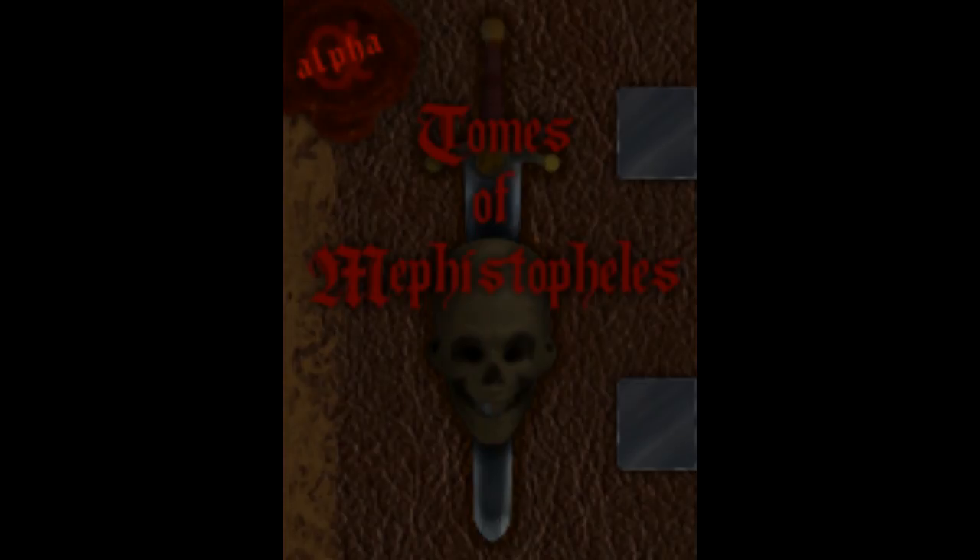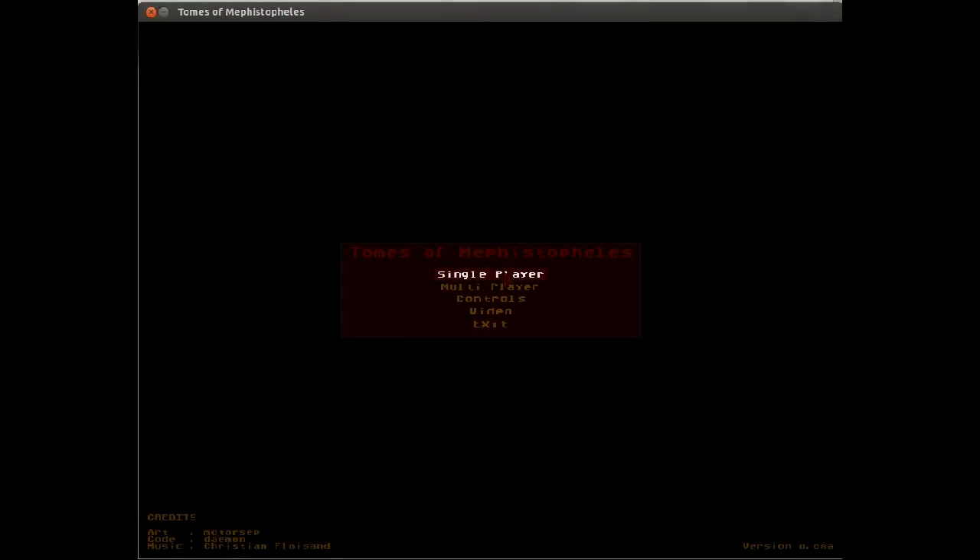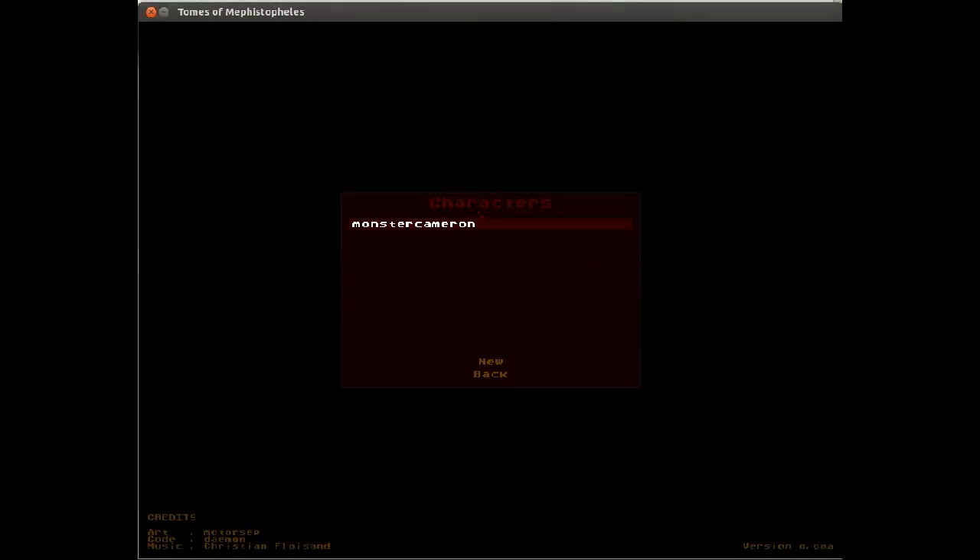Alright, so this is Tomes of Mephistopheles, patch 0.8a. I'm just going to log in, and this is one of the latest features. Players can now be created and named. So this is the other player I have, Master Cameron, and you can save them.